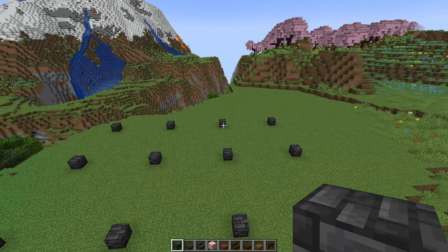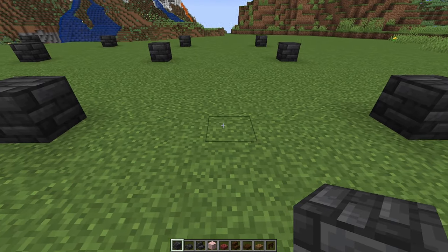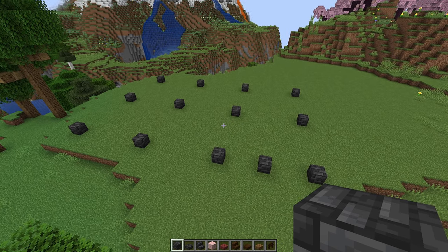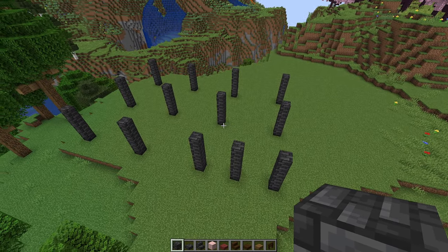From there, go ahead and pick one of these four-block-long sides to be your front of the house. Go to the front right of it and put a deep slate tile right in between the two that you already have. Once you have a little grid looking something like this, go ahead and add four deep slate tiles above every one that you already have, and now we should have these 13 pillars that are five blocks tall.